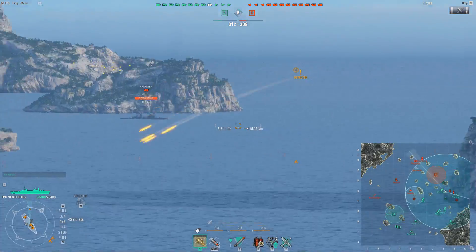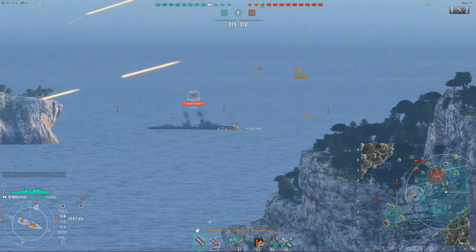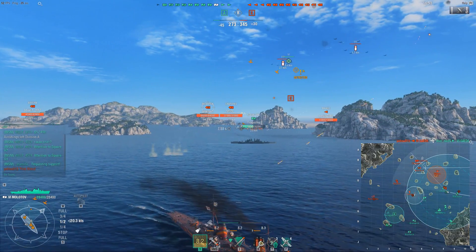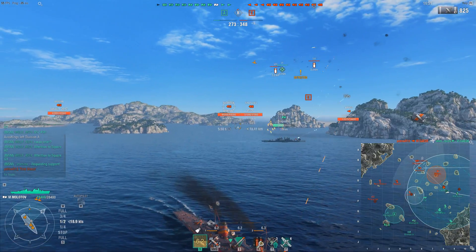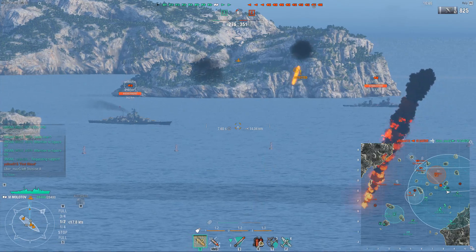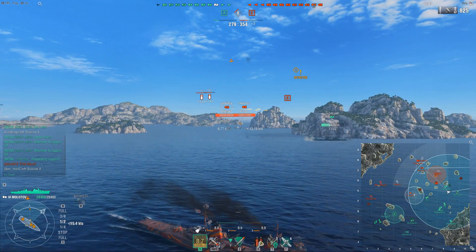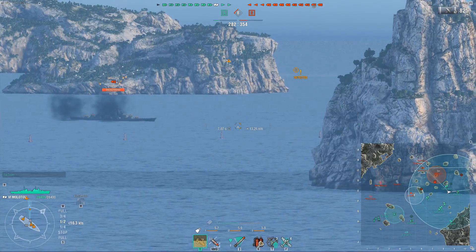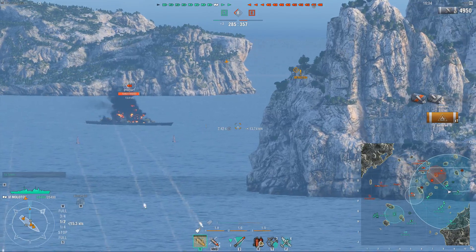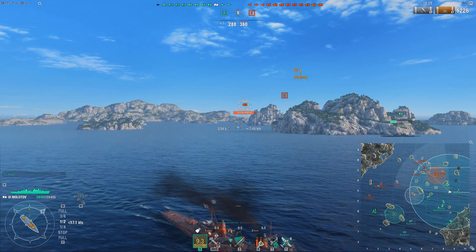Now, it of course suffers being up-tiered like all ships do. And in general, even when you are low tier in the ship, you want to avoid being shot at — that's always going to be a priority. But high tier, when you end up against tier 8 battleships and such, you need to be especially careful because they can pen you from pretty much anywhere and you shouldn't count on being able to angle or bounce. The Molotov is very much an avoidant ship, which you focus on not being hit in, and that's made slightly more difficult by the fact that the turning circle is 860m.